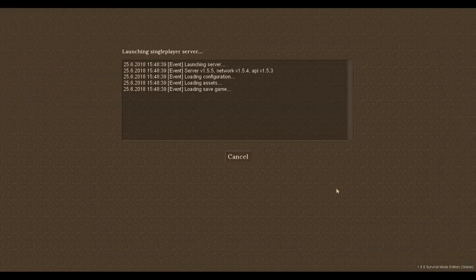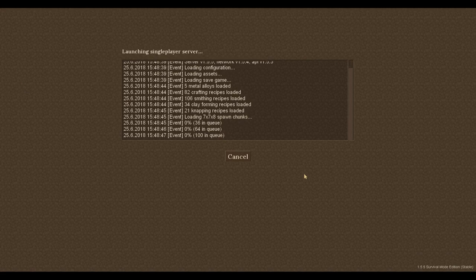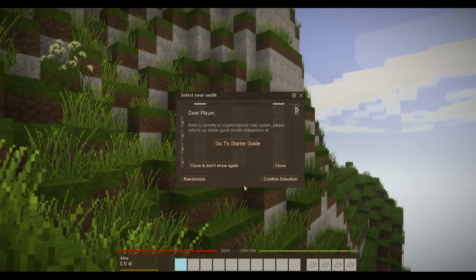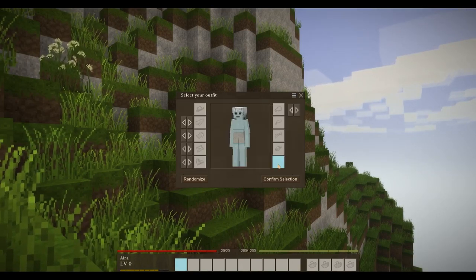In Minecraft it can take a few minutes, especially with something like TerraFirmaCraft which is modded. This one gives a lot more detail about what it's doing while loading, which is nice. Minecraft just kind of gives you that brown screen — you gotta wait, that's it. And now we have the starter guide, which I already have open on another screen, so we'll close that.